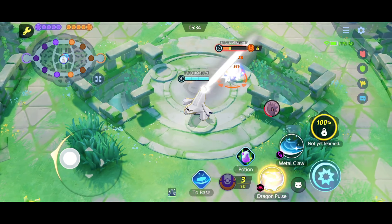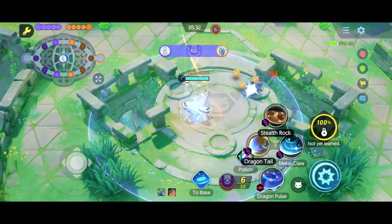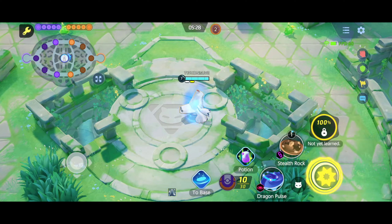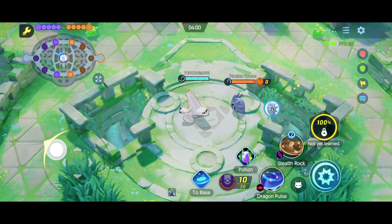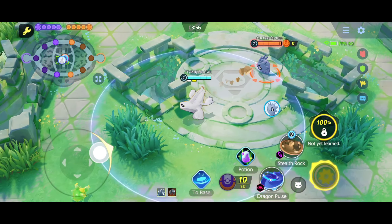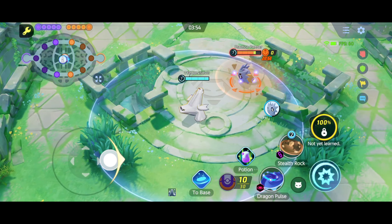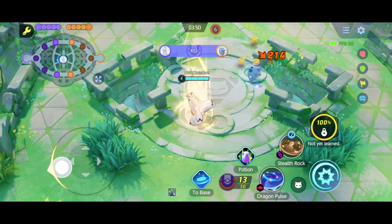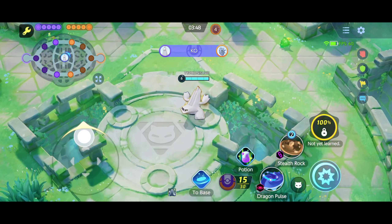So basically there are two tips. Tip one — when Dragon Pulse is direct, you can use it. And you can see how the ring has HP 1.0.